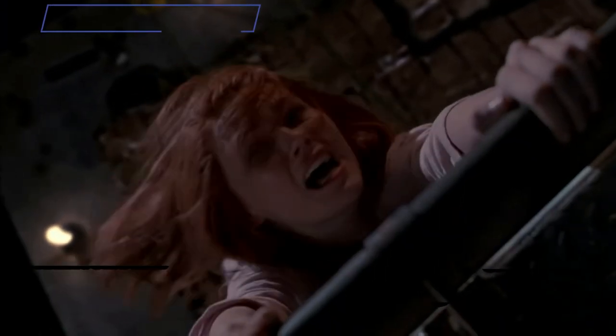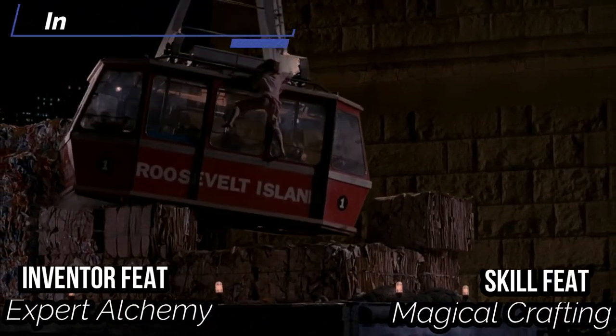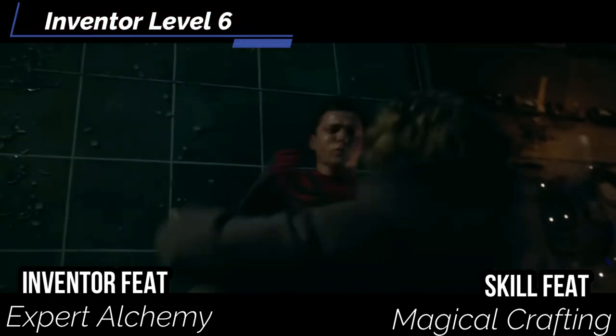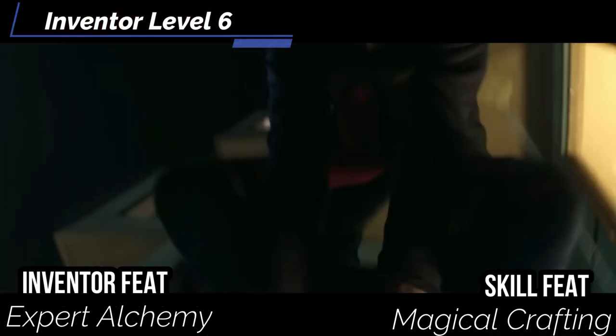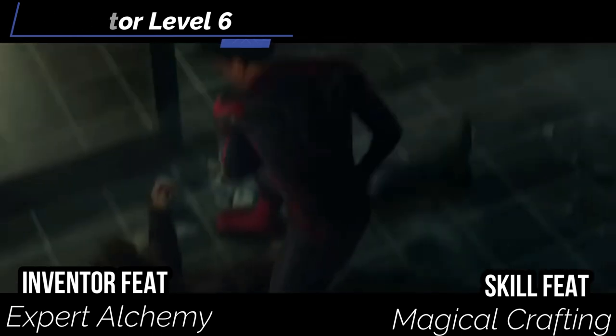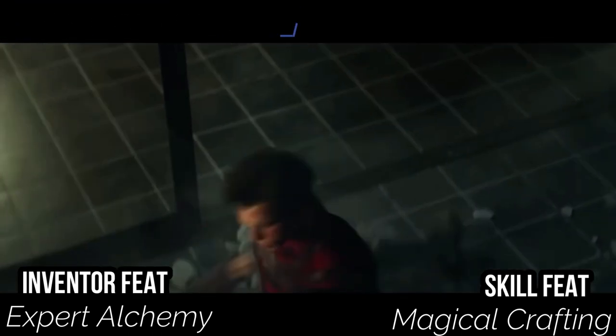At level six, for our inventor feat get expert alchemy — your advanced alchemy increases to 3, and at tenth level it increases to 5. For a skill feat, get magical crafting. When you select this feat, you can select four formulas of common magic items of second level or lower. Personally, I would pick bombs — that seems to be the best go-to for him right now.